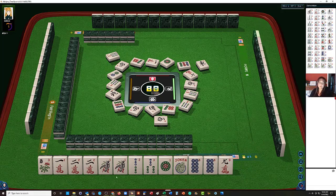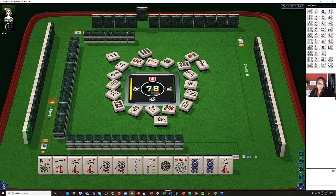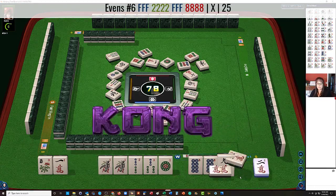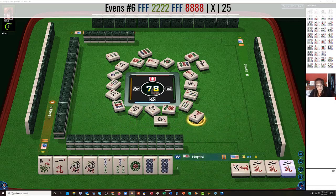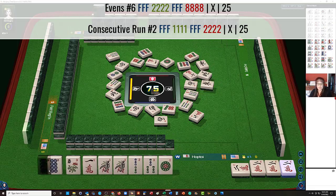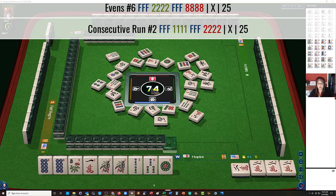I think in this case, because we have a pair of 1s, the only way we could really use 2, 8 in two suits is the even hand — 1st/3rd from the bottom. Should we take that? Let's Kong. I was thinking we could maybe do the 2, 8 with 6 flowers, or the 1, 2 with 6 flowers. So the 2, 8 six-flowers is 3rd hand from the bottom under evens, and then the 2nd hand down under consecutive run. So we have 2 ways to go.